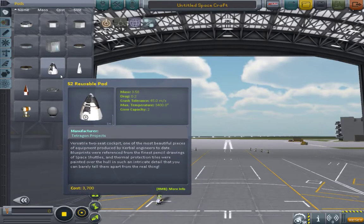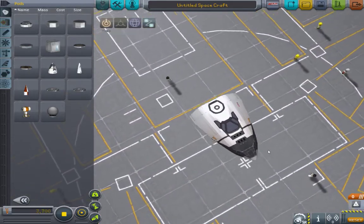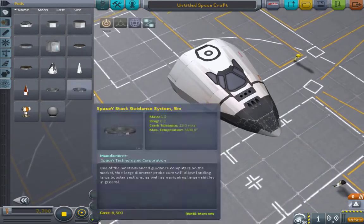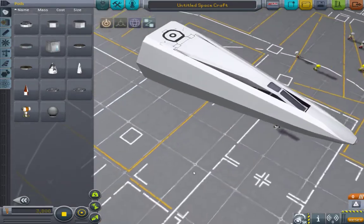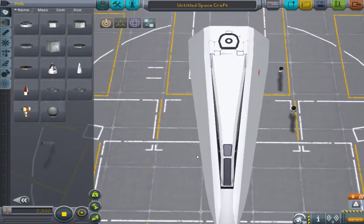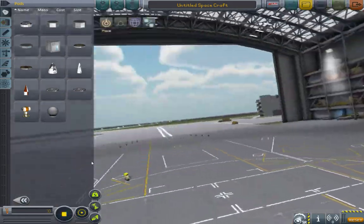And then we have the S2 reusable pod, which is kind of like the smaller diameter size. I like the jets on this one — the detail. It fits two people. And then we finally have the one-man capsule — well, not really a capsule, but it's a hypersonic front section. What's cool about it is that you can retract the cockpit to produce less aerodynamic drag, and the animation is still really cool.